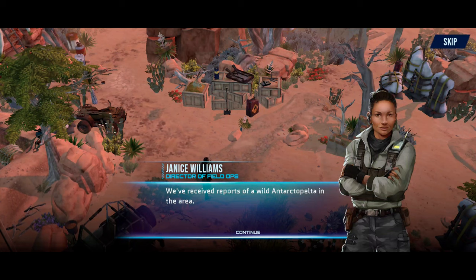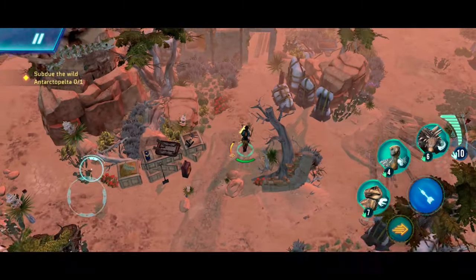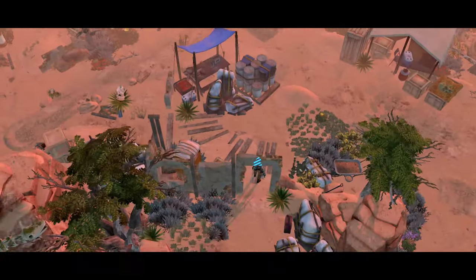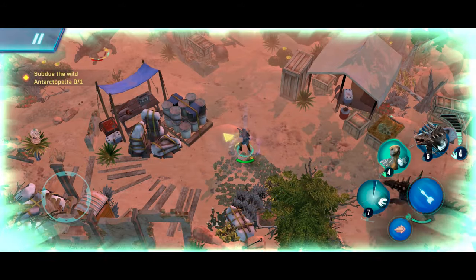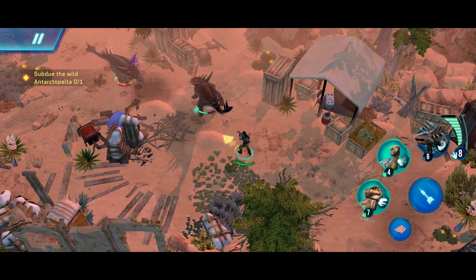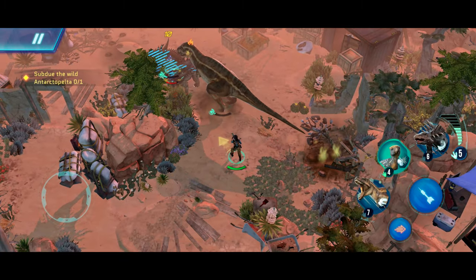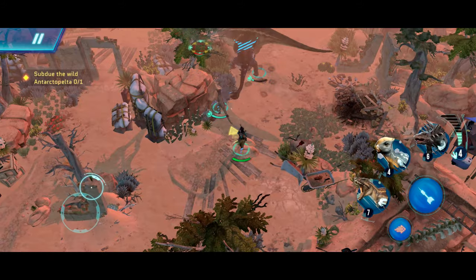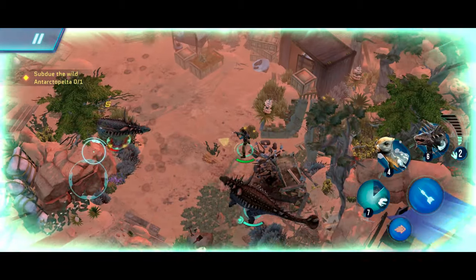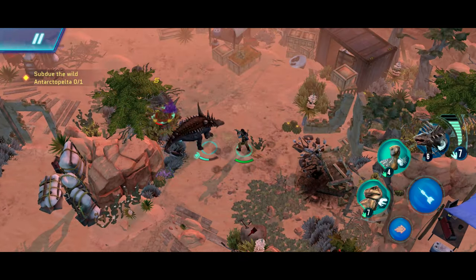We've received reports of a wild Antatacopelta in the area — be careful, she's scared and might attack. Okay, let's go forward. And there she is. Let's summon our Ankylosaurus first, take the first shot. This might actually be enough to finish her — actually maybe not, that did not do too much damage. This is hard. Let's summon our Ankylosaurus again. She's almost at half health, that should be good.